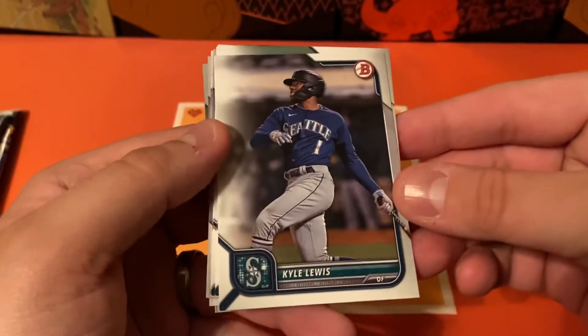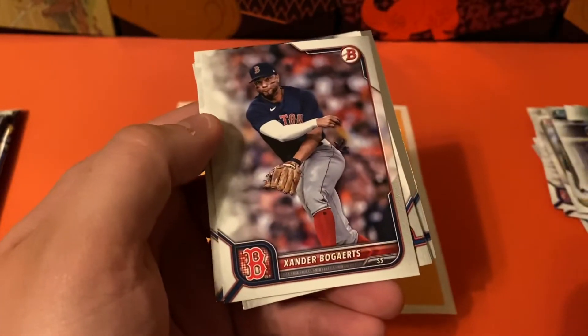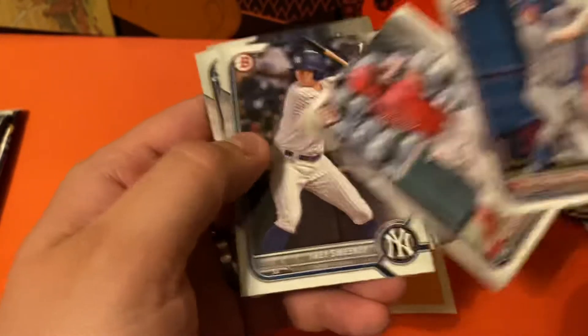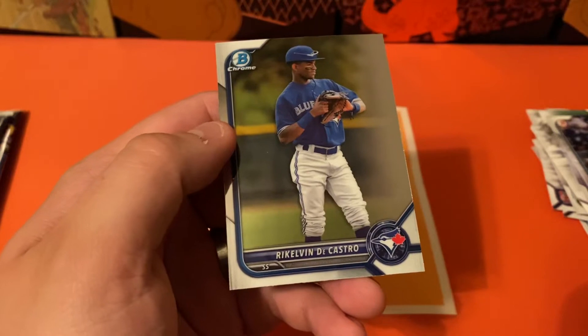I have Kyle Lewis, Ryu, Andrew Bond, Bogarts, Pete Alonso, Peter Crowe, Armstrong, Ramirez, Trey Sweeney, Vargas, and DeCastro.